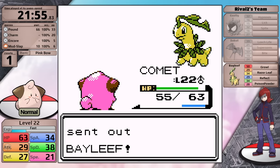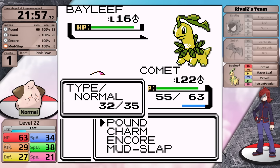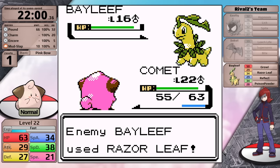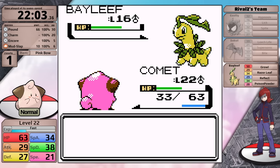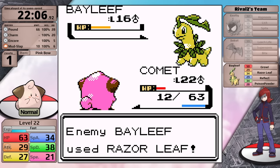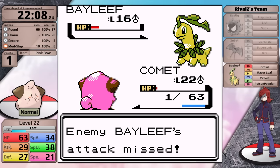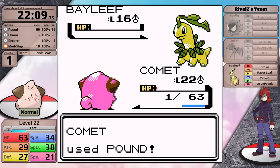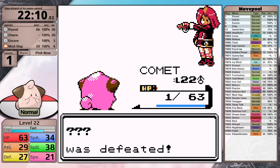I want everyone to remember that the Bayleaf is incredibly good - it sets up Reflect on turn one, and I realized my mistake. Right there I could have used Encore on turn one, and it would have either had to spam Reflect or Poison Powder, giving me a lot of free damage. Unfortunately, because Cleffa's slower, I can't use Encore now - that would just trap it in Razor Leaf. I figure it is possible to win with a critical hit from Pound, and it brings me down to red health, hits one more Razor Leaf which Cleffa survives on one hit point - and Razor Leaf misses at the critical moment. I hit one more Pound and Bayleaf goes down. That was just the 5% chance that Razor Leaf had to miss. I got so lucky.